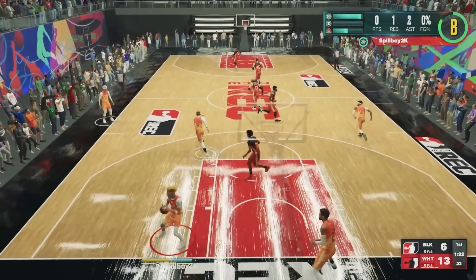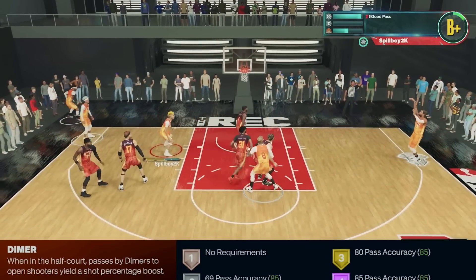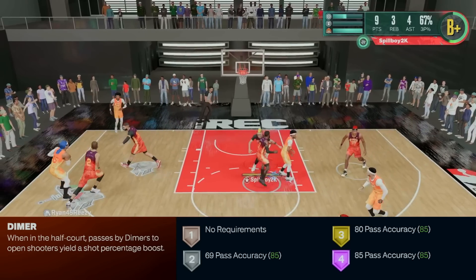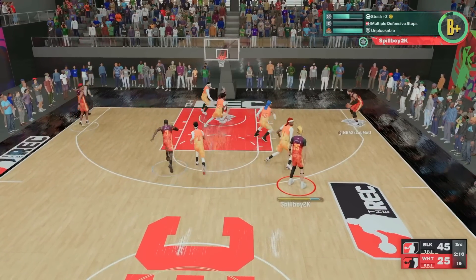The dimer badge has been a staple in 2K for years but this year it just doesn't feel as worthy as the other badges in my badge loadout. The badge description says that when in the half court, passes by dimers to open shooters yield a shot percentage boost. This definition has been the same for years, and while it does say open shooters, that doesn't necessarily mean the shooter has to be open because it does work on contested shots as well.